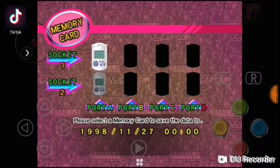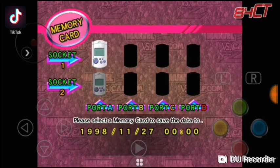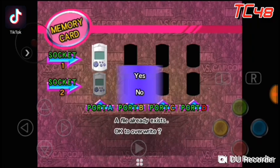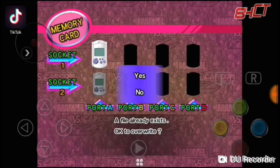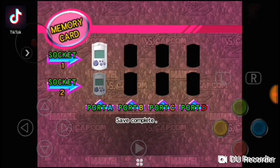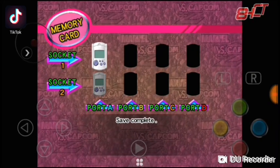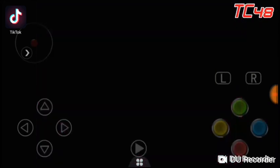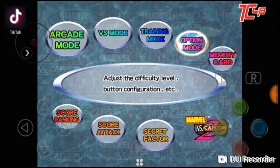Let's go back to Memory Card Save. You can see the numbers on the bottom — 1998, 1127, 00 — so that one's already there. You can now save. Just press Yes, and there you go: Save Complete.